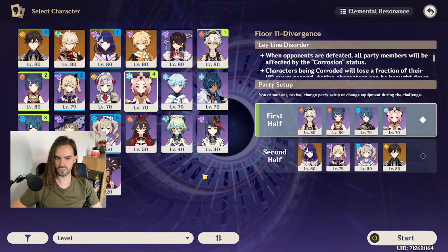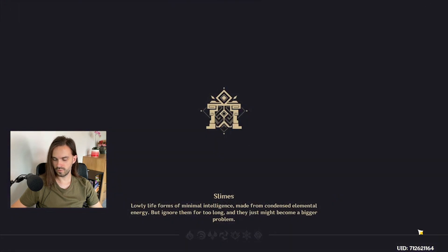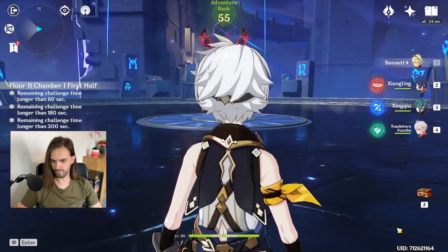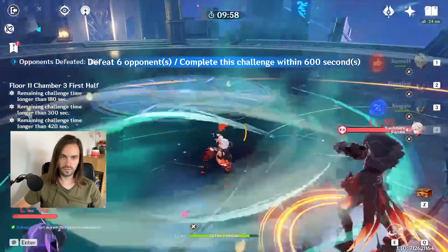So how do we fight against the status effect? My team for the first few tries was counting on simply out-healing the corrosion effect and playing the rest like always. For chamber 1 and 2 it worked flawlessly. And then I hit the brick wall: chamber 3, first half — six enemies total. How hard can this be? I asked myself. And I got obliterated a few seconds later.